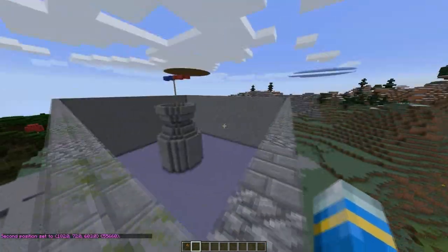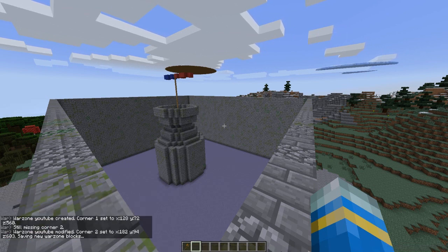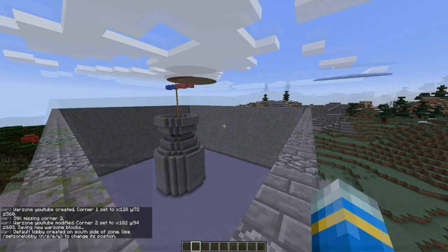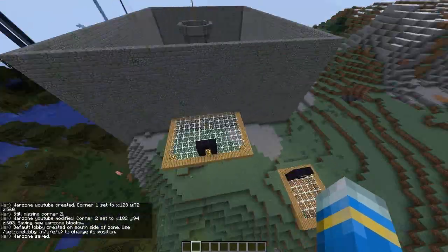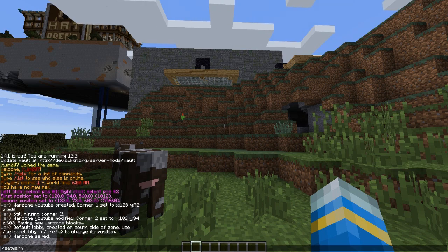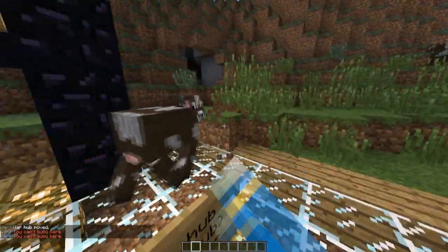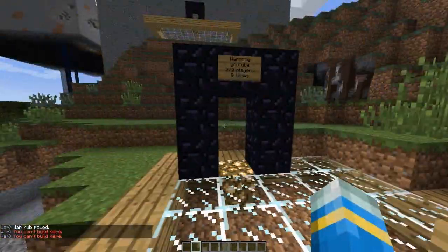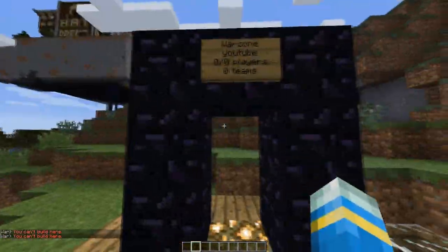Now that we've selected it from corner to corner, we're going to want to do 'set zone' and call it something — we're going to call it 'YouTube'. That will create it, and it will create the lobby on the south side and create the war hub. Obviously we don't want these here, so we can move them. 'Set war hub' will move it below me, and if you create more arenas they will appear along here and remove all the grass.